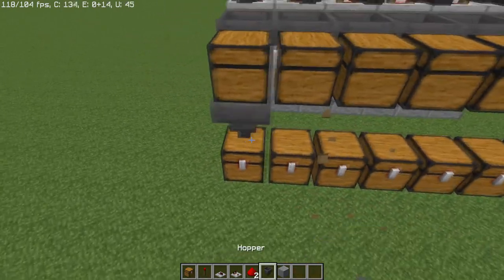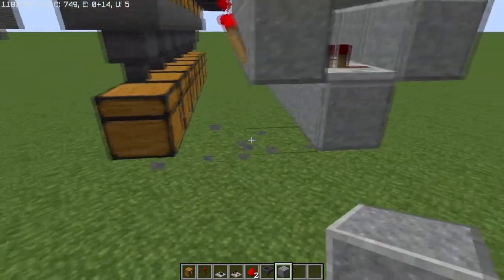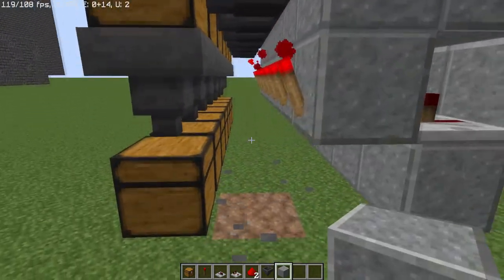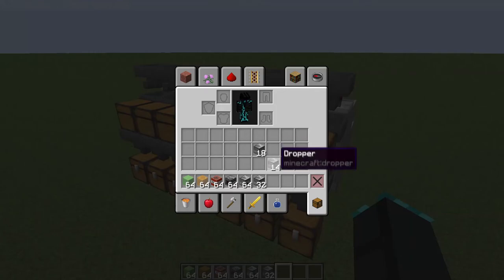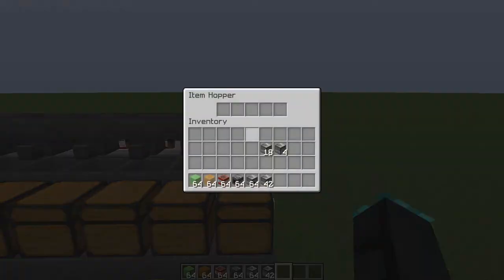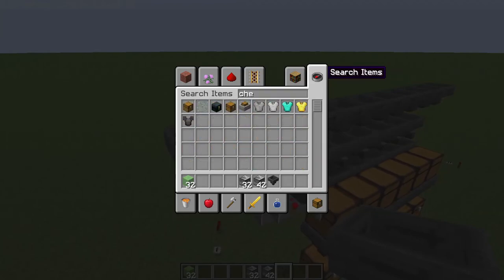One super important tip: make sure you don't have a block in certain spots around the comparator area because it'll mess up your signaling. To fill the sorter, grab the items you want to separate. You'll need 22 total of that item: put 18 in the outward-facing hopper, then add four more. Do the same for the next one — 18 in the hopper and four. Then grab another chest and continue the pattern.